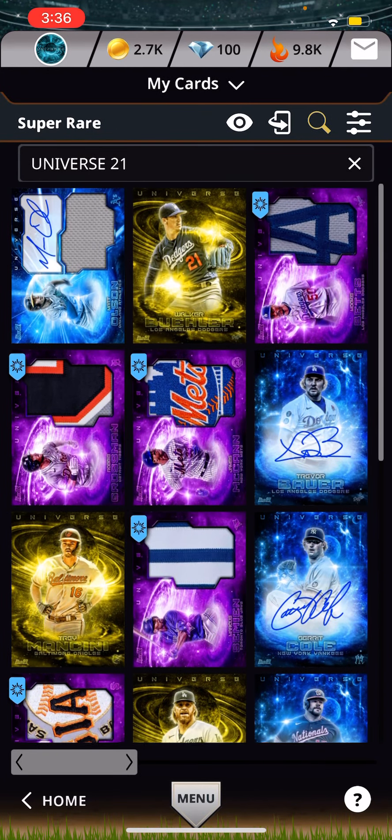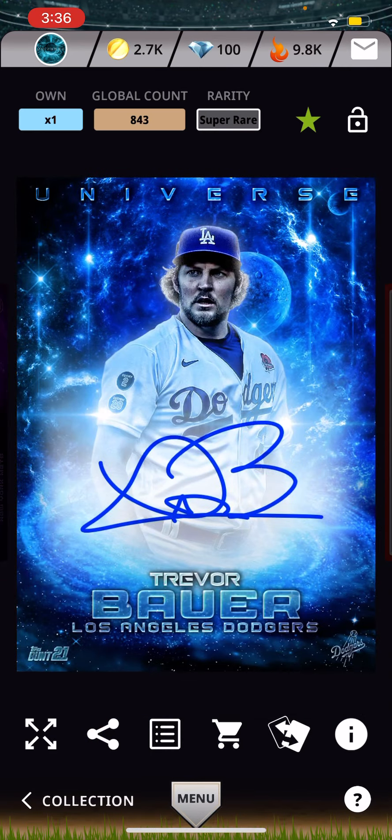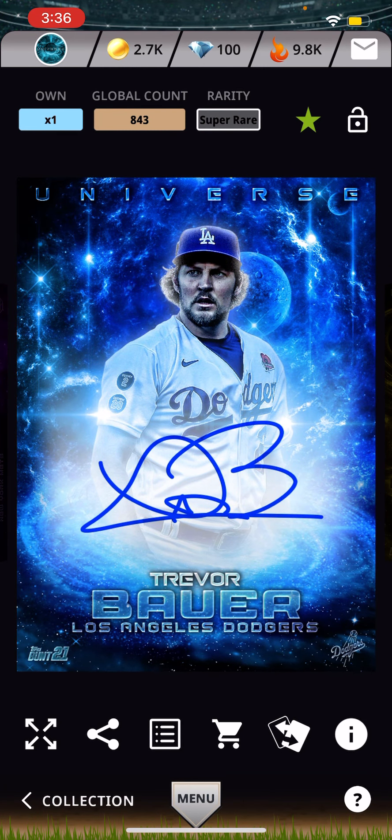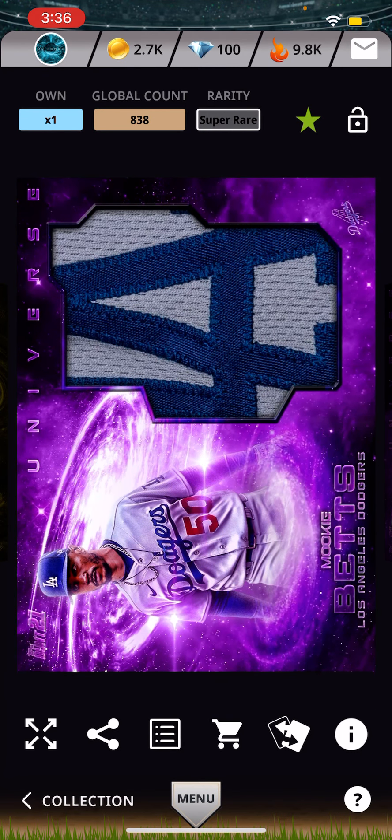And number 2 is this Trevor Bauer signature. And number 1 is this Mookie Betts relic, which is reactive.